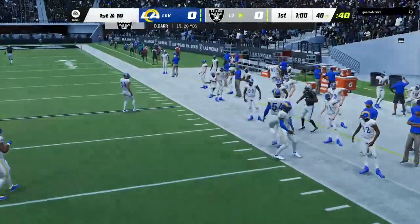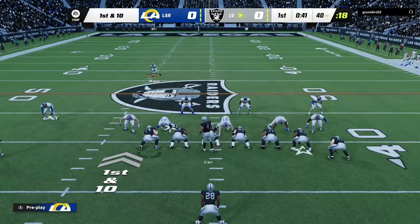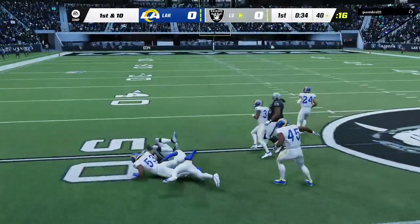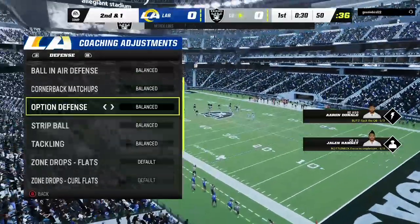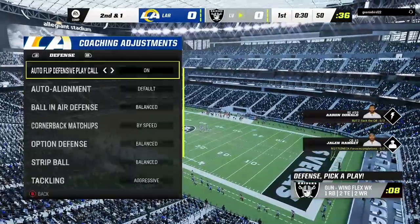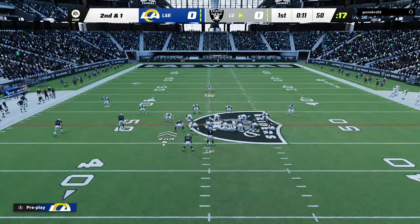A nice throw to the right side — he hauls it in and will be out of bounds right at the 40. Carr with a quick throw, complete, and they're going to get this up to midfield. Receivers have got to be ready because on the RPO, he's going to throw it quick. It's almost telepathy — you both see the same thing and he knows to get the ball there right away.